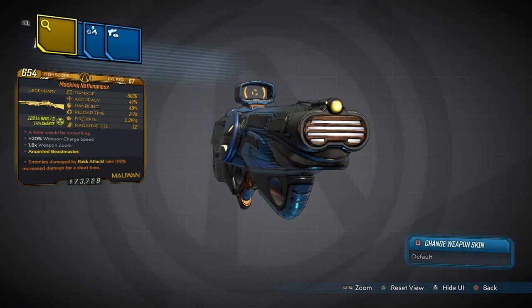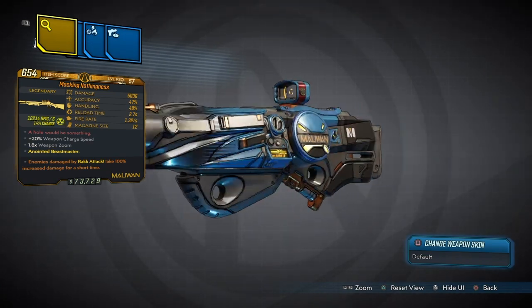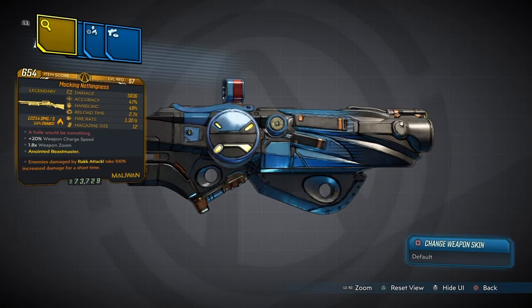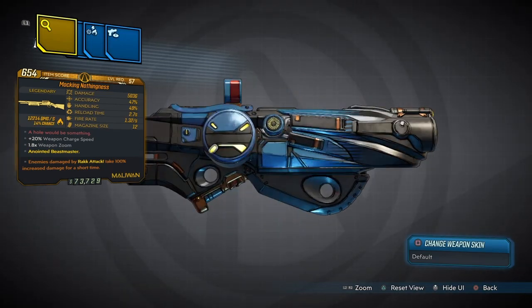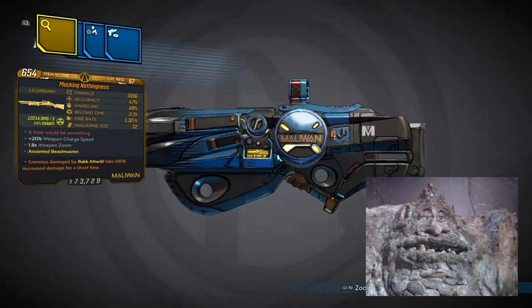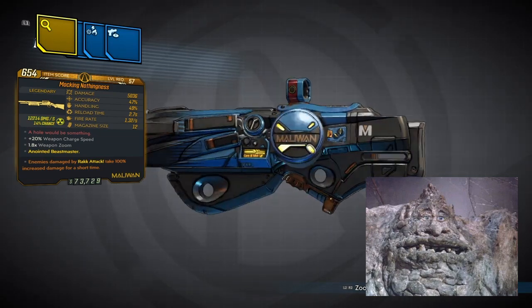I hope you're having a wonderful day. Today I'll bring you another legendary weapon guide in Borderlands 3 — the Mocking Nothingness. This is a new Maliwan shotgun that comes with the new DLC Gun Loves and Tentacles. This weapon comes with the red text 'A Hole Would Be Something,' which is a reference to an 80s movie called The NeverEnding Story.